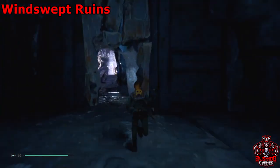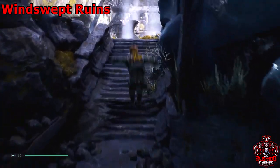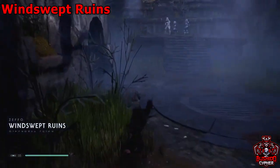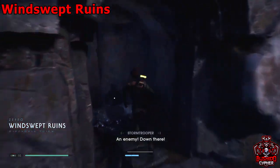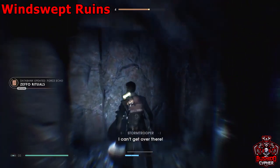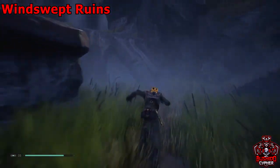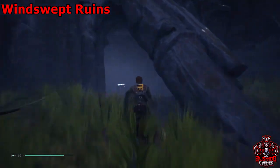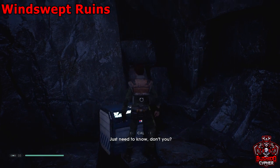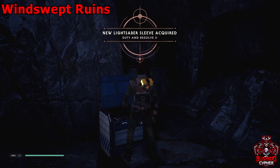Once you get to the top of the lift, jump back through this area we force pushed and you'll be in the windswept ruins — full of air vents and lots of collectibles, plus some stormtroopers. Head straight down and go here to get another force echo, then go to the right side of this area where you'll find a chest under a platform.